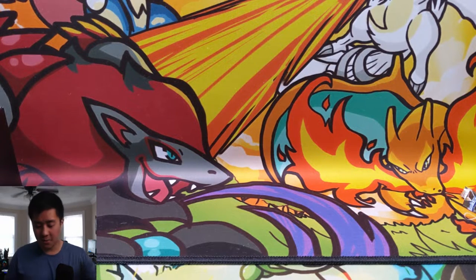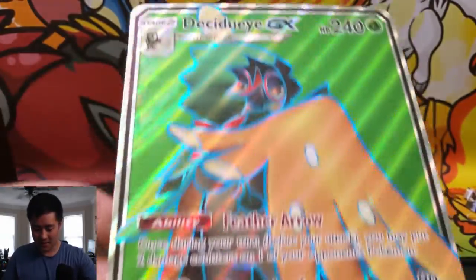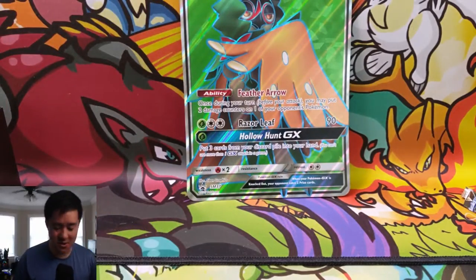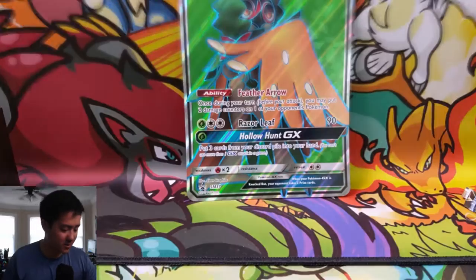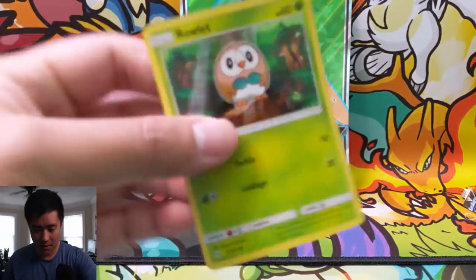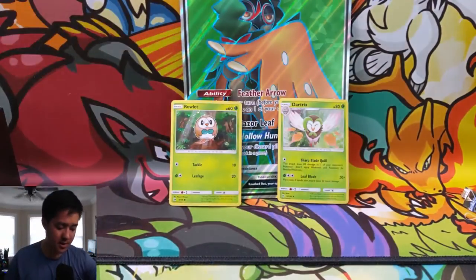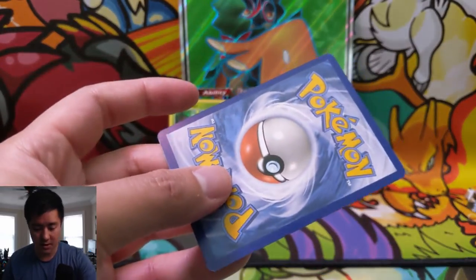I did manage to get the box open. One interesting thing about the jumbo card is you can see how far along GX are — specifically tag team cards — where this Decidueye is stage two and for three energy, two colorless and one green, the Razor Leaf attack only does 90 damage. Here's our Rowlet; these things are quite warped, that's the downside of these boxes, but the Decidueye itself came out in very good condition, so I was happy about that.